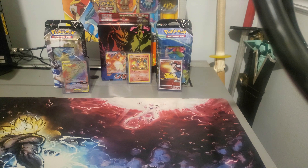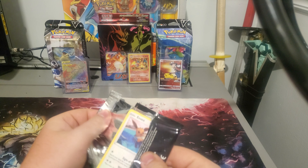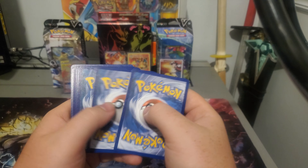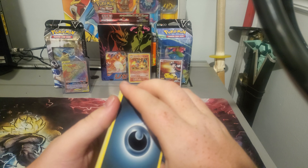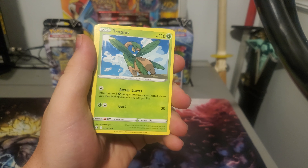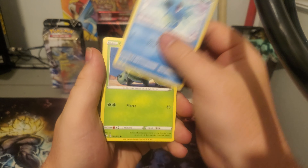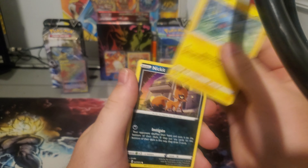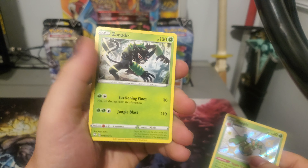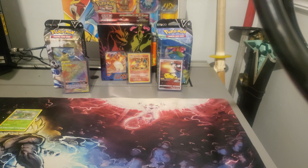We'll save the Charizard pack for last. Shockstricity pack — code card, four from the back, we have a Dark Energy, Team Yota, Tropius, Gym Trainer, Eevee, Horsea, Cacnea, Shinx, Nickit, Shiny Flapple — okay okay! — and a non-holo Zarude. So we've hit one pull, we've got one shiny so far. And here's the code card for the box.